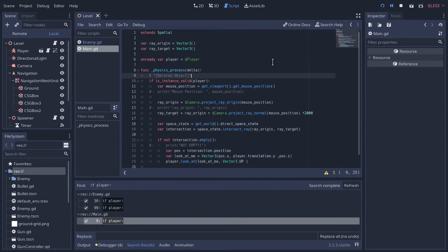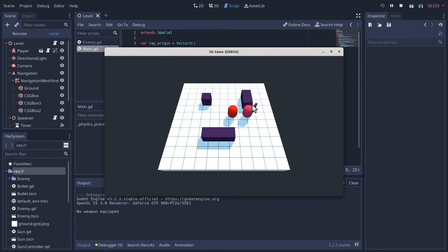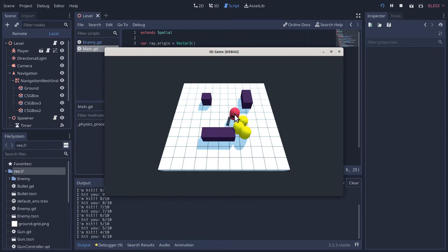Another issue: after the enemy attacks us, if we stay within the attack radius, they stop moving. That's because we only trigger the attack signal when the character enters the attack radius — it only fires when crossing the border. So if you're already inside, the enemy just stays there and won't attack again until you leave and re-enter. Let's fix that.